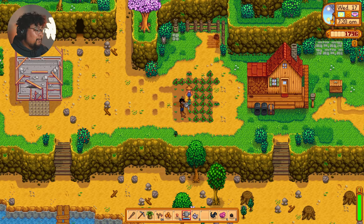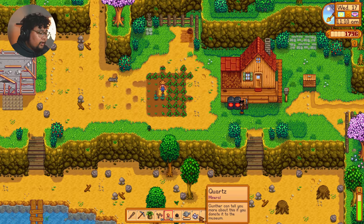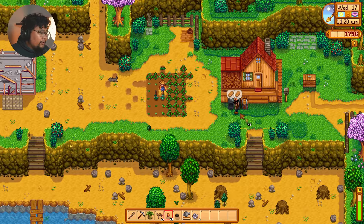Let's go ahead and water our crops for today. We're so close to reaching 2,000 gold. We got two of our checklists done — we cleaned up most of the farm, we got at least level 40 in the caves. That was our goal for today. We've got those babies in there and we're gonna go ahead and get these quartz to Gunther so we can have that description of the item.